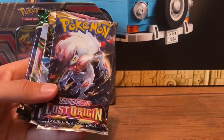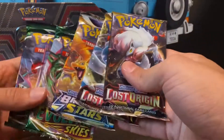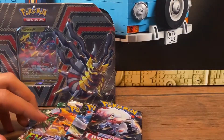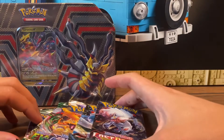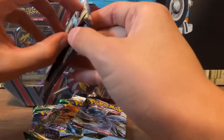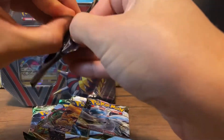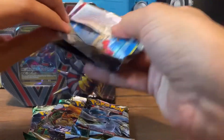Okay, we got two Lost Origins, Brilliant Stars, and two Evolving Skies. Once again, nice lineup. I've seen other people open these up and sometimes they have a different pack lineup inside. I'm not too sure if it's just random or what's going on with these tins, but definitely this is the pack lineup I prefer.